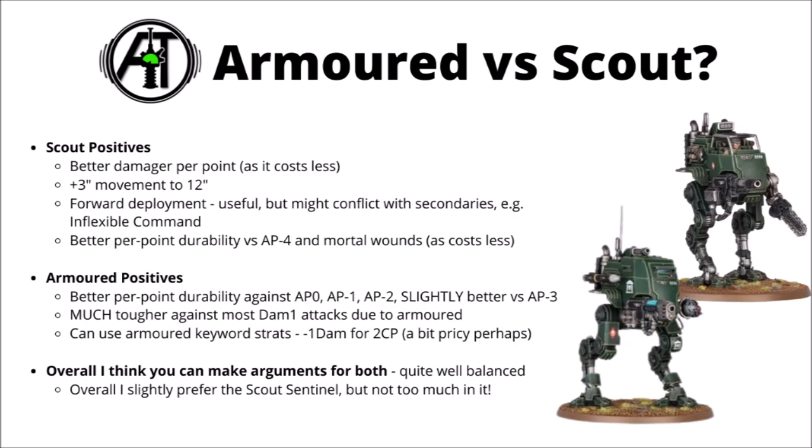For the choice between Armoured and Scout Sentinels, I do feel that Games Workshop has made both of them pretty viable. For the Scout Sentinel: you get better damage per point at 40 points, an extra 3-inch movement at 12 inches rather than 9 — quite a big deal when going around terrain — and the Forward Deployment could be really useful, having an annoyingly tough and very cheap vehicle starting on midfield objectives hidden out of line of sight, potentially scoring you a few more victory points.